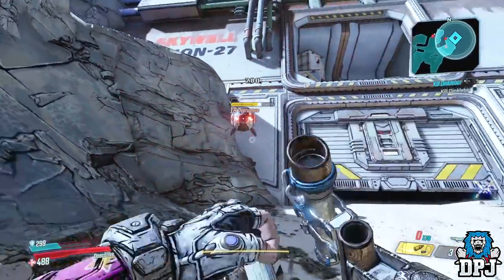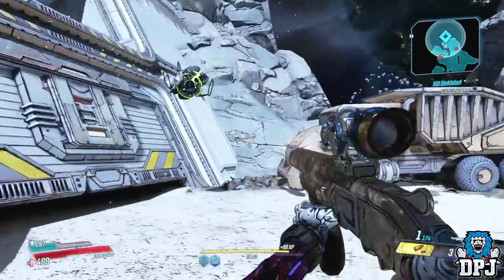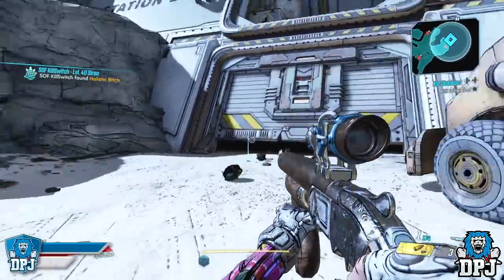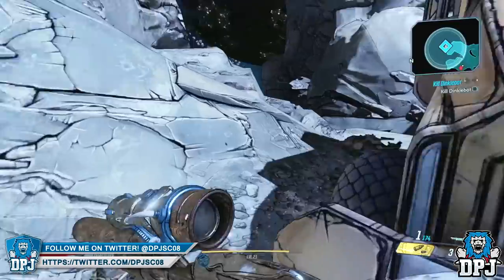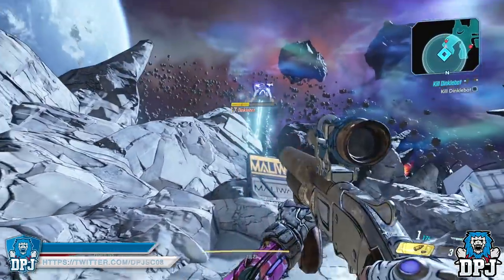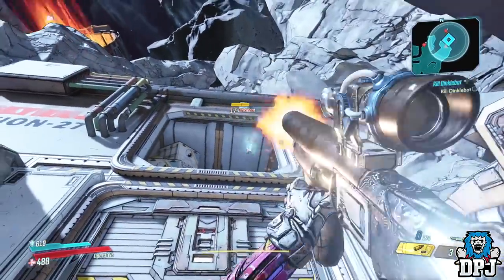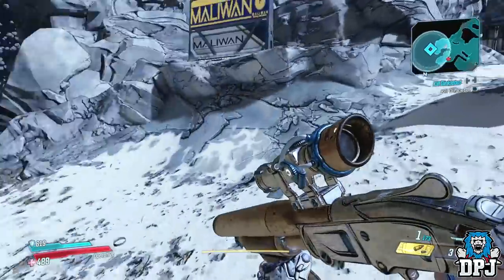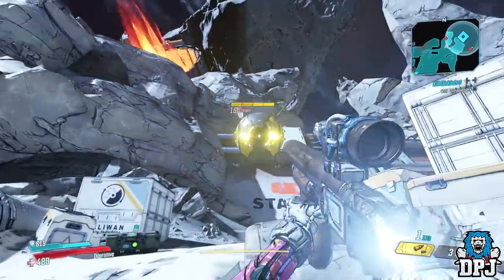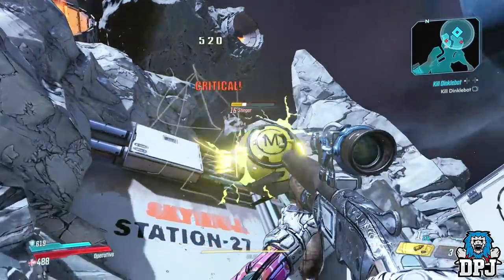This shotgun is just incredible — by far the best weapon I've had so far in this game. It's called the One Pump Chump and it's just on another level. Now where'd he go — is he hiding? This is incredible and we all know what Gearbox and Borderlands are like for their easter eggs. It's literally like a Servitor called a Stinger!